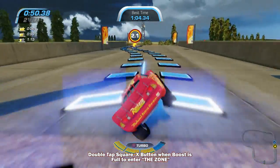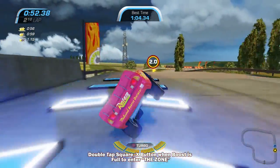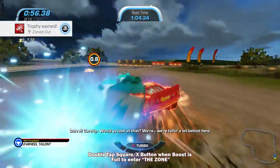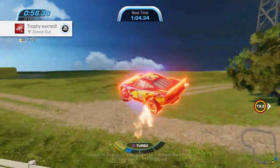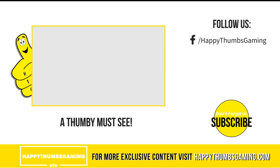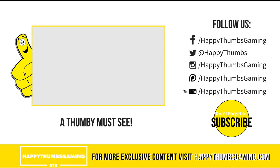Hopefully we're gonna get our full turbo boost here and go into the zone again. You have to simply press the go button twice and you should boost — look at that blue! You can see Zoned Out, and we are out of control bouncing on and off the wall!